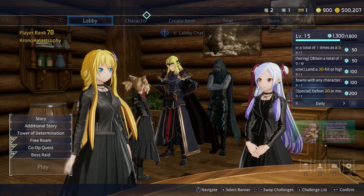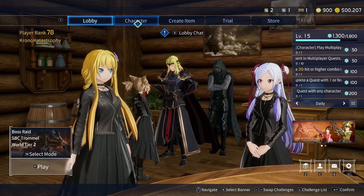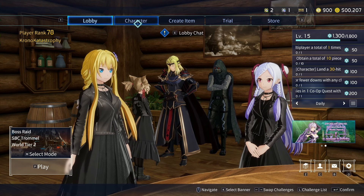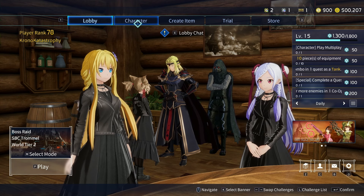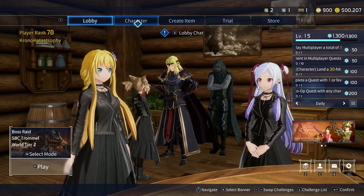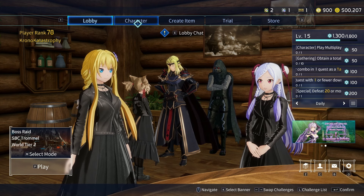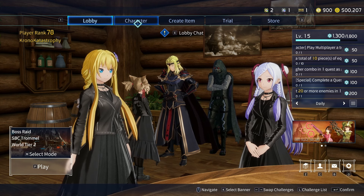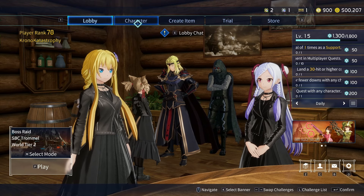So as far as early game goes — that's basically it. Grab accessories, make sure your weapon element matches, and you're good to go. Now let's move to mid game, and I'm also going to fold in some early game accessory discussion here because it makes more sense in this section.